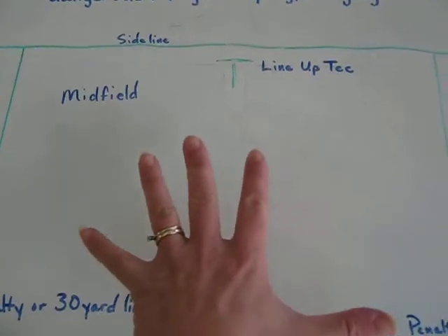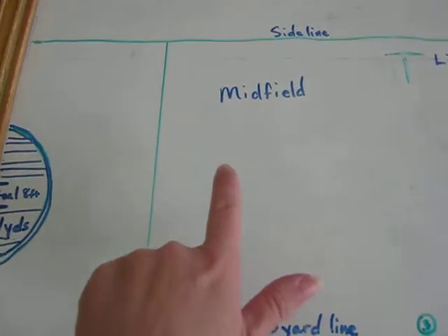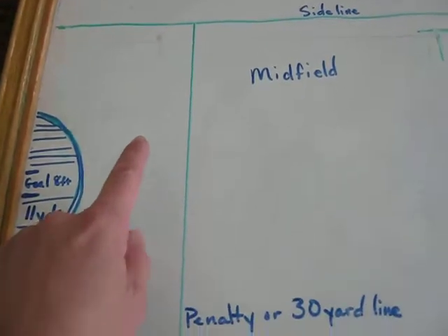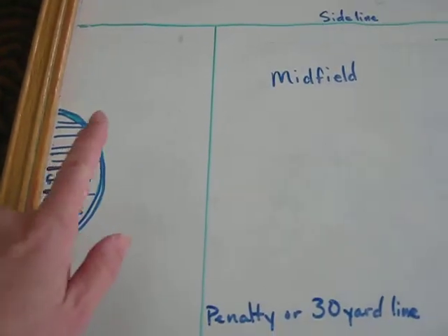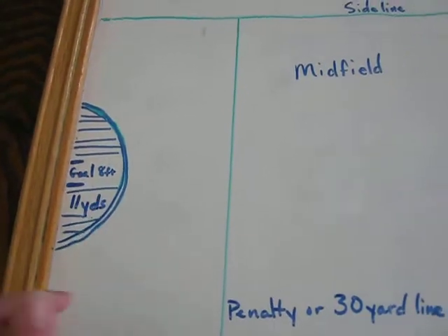A lot of the play happens here in midfield. The number one can't carry the ball across the penalty line, but he can bounce it — he drops it, bounces it, and recatches it as he comes in. Or the number one can be down in here and receive a pass from the number two or number three player to make an attempt on goal.